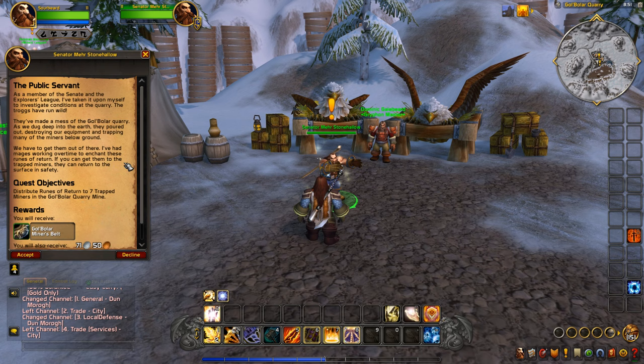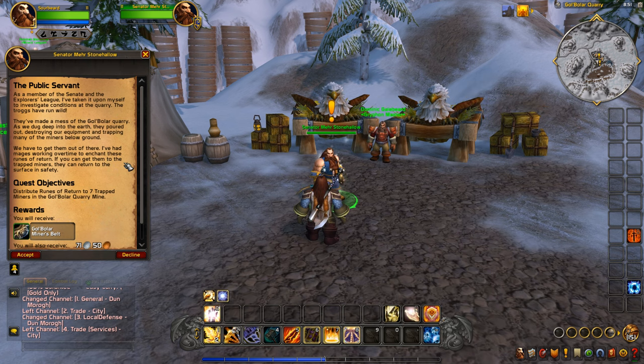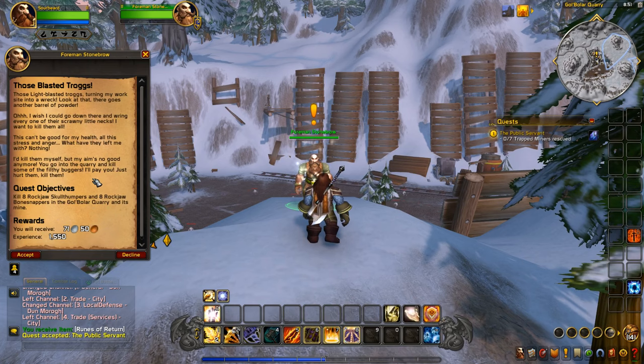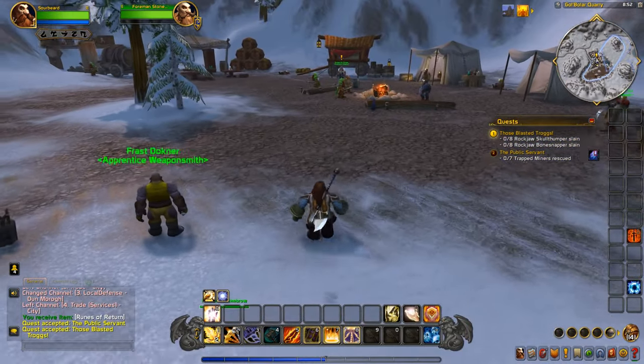Three quests for the mine: first, take enchanted Runes of Return to the trapped miners so they can escape safely. Second, an Explorer's League member wants us to take a pick into the mine and find anything from the digs the prospectors started. Third, the angry foreman wants us to kill troggs — he'll pay us 71 silver, almost a full gold, for killing them. So three quests to go into this mine.